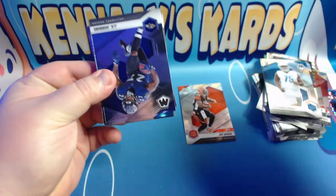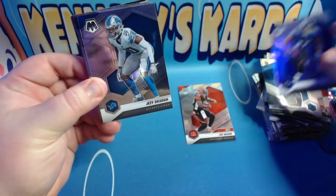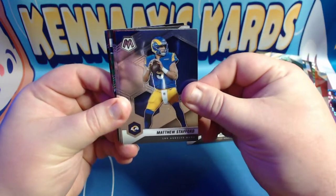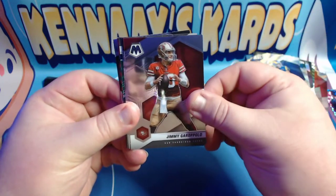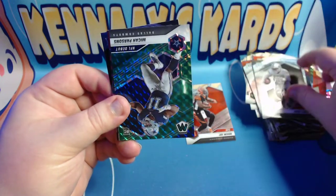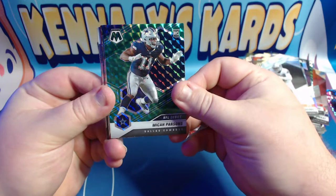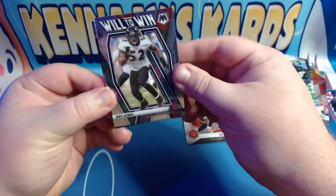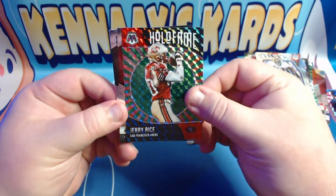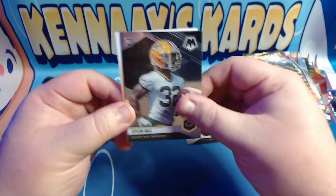This is going to be the final 12 card pack. We've got JK Dobbins, Jeff Okudah, Denzel Mims, Matthew Stafford, Jimmy G, Derek Brooks, Josh Jacobs, and then we have a green of Micah Parsons - that's a good one. We have a Will to Win of Ray Lewis, a green Holo Fame of Jerry Rice, and then rookie cards of Rondale Moore and Kylin Hill.